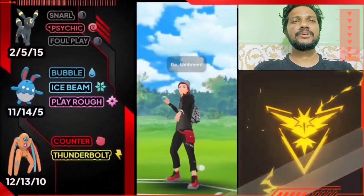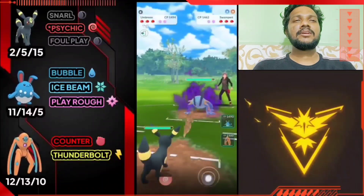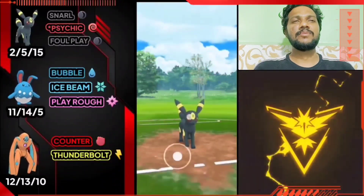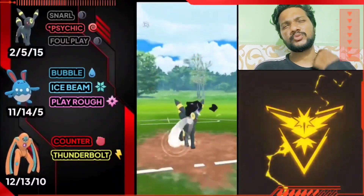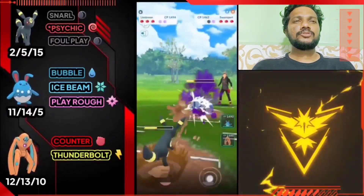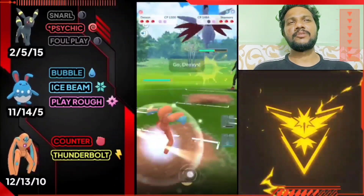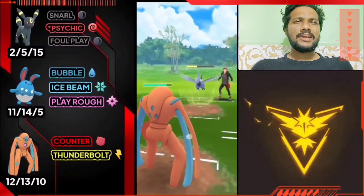Umbreon versus Shadow Swampert — great start because Foul Play does a lot of damage and Hydro Cannon also hits hard. Let's farm and go for Foul Play. Let me use a shield — I love it because Shadow Swampert is squishy and Umbreon is tanky. The opponent switched to Skarmory — I'll use Foul Play and then bring in Deoxys Defense for Counter and Thunderbolt since Skarmory attacks with Brave Bird and Sky Attack which do no damage to Deoxys.